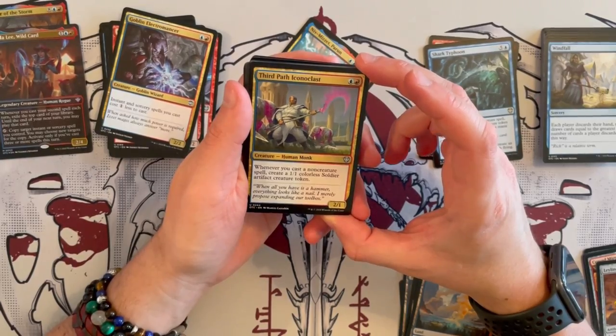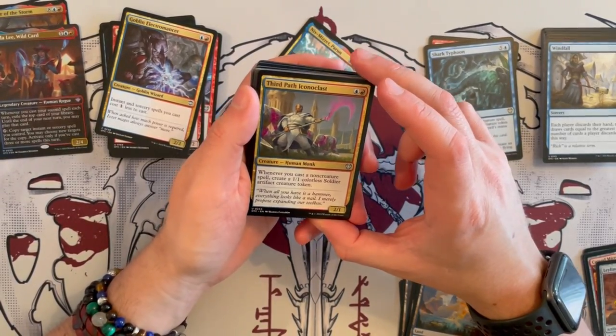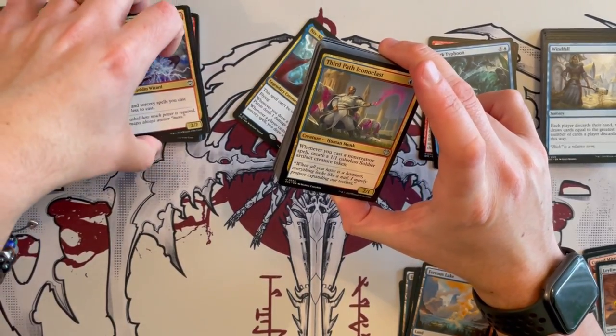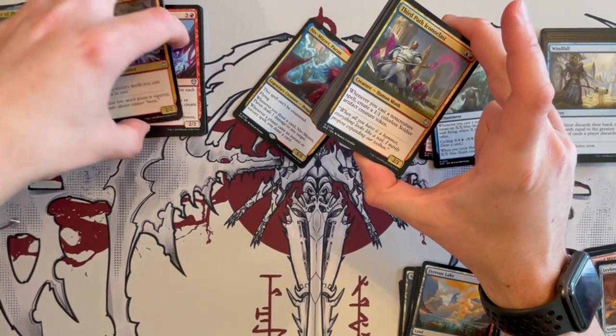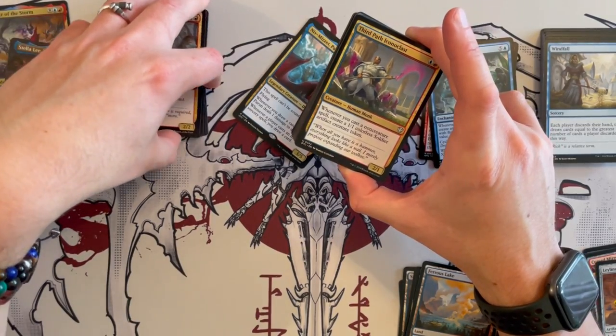Third Path Iconoclast — a 2/1 Human Monk that costs 2. Whenever you cast a non-creature spell, create a 1/1 soldier artifact creature token. Again, it's really strange — we went from prowess to creating tokens. Why not just do more prowess or buff creatures really well? It makes not much sense. They're trying to do too much at once, giving a lot of variety.